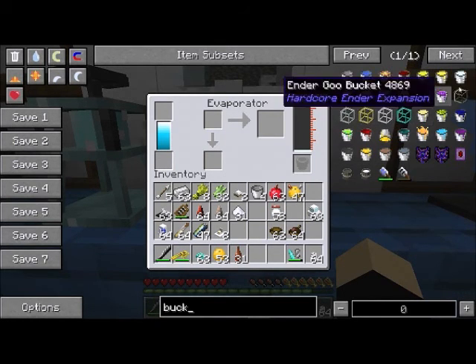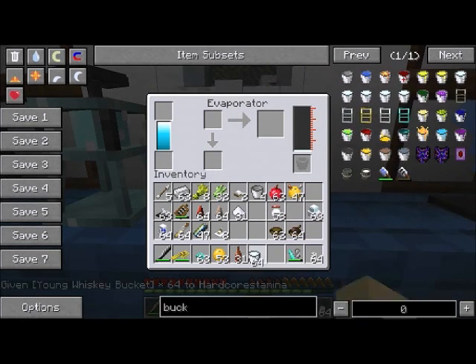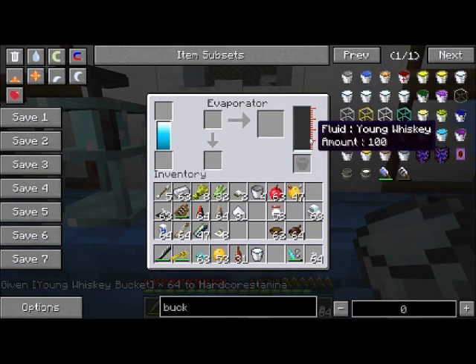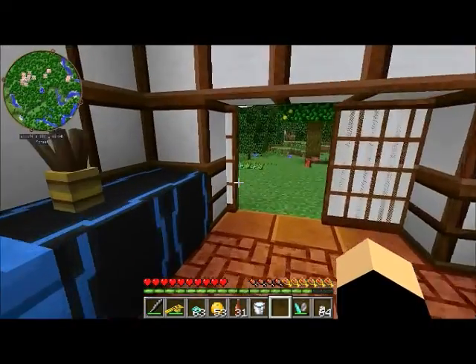I'm just going to grab a bucket of young whiskey. I really only need one, but you can fill that up. And once you fill it up, you'll just put your bucket in this slot. It'll pour all into that bucket. And then you will take it to your brewing room.